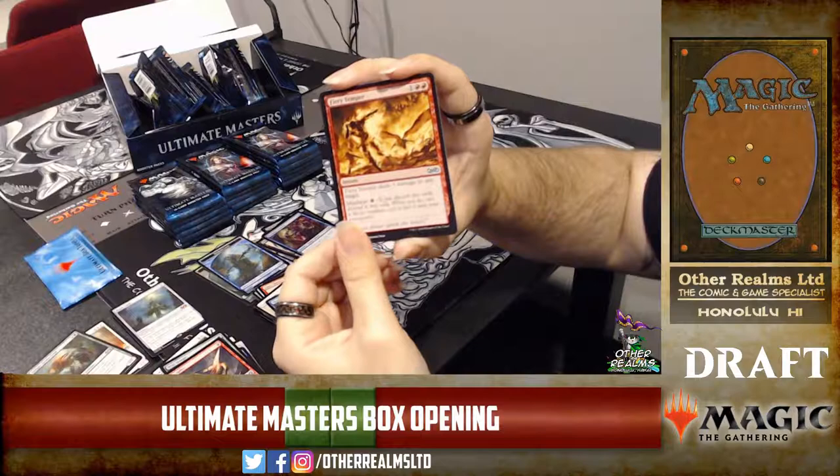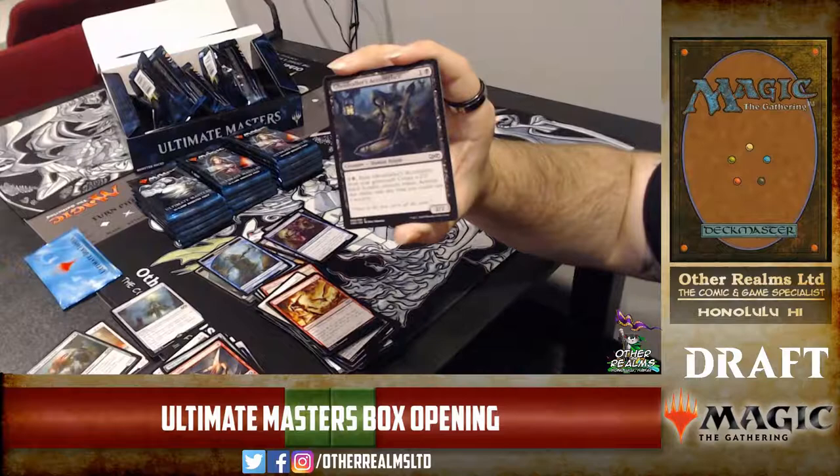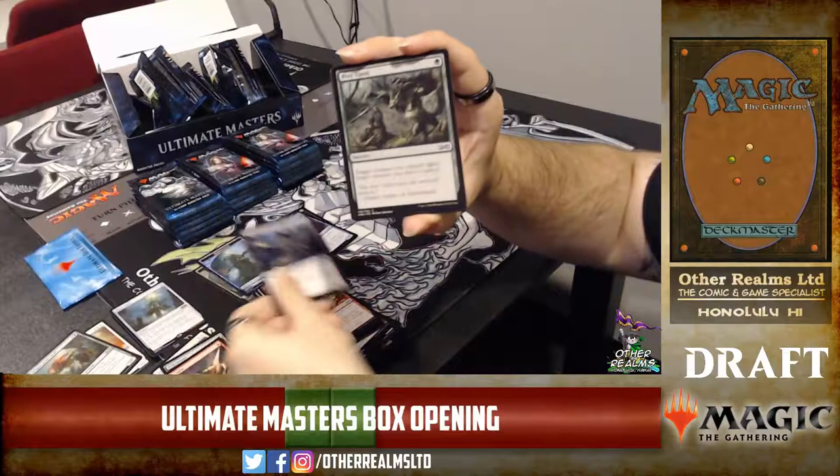Fiery Temper — one of the great commons for the set. With madness costing one red, you can basically get a Lightning Bolt. Ghoul-Caller's Accomplice — you can exile it from your graveyard to make a 2/2 black zombie token, so it's a good recursive one. Prey Upon — classic, reprinted many times recently.